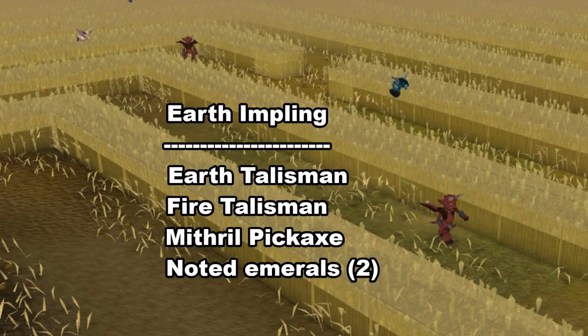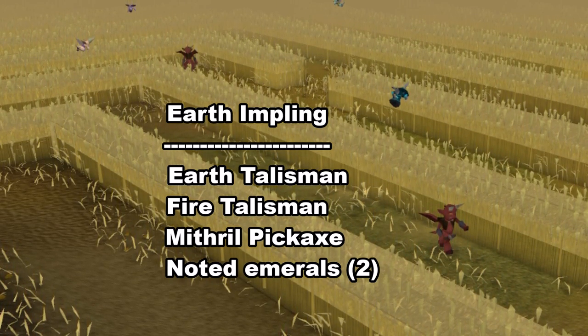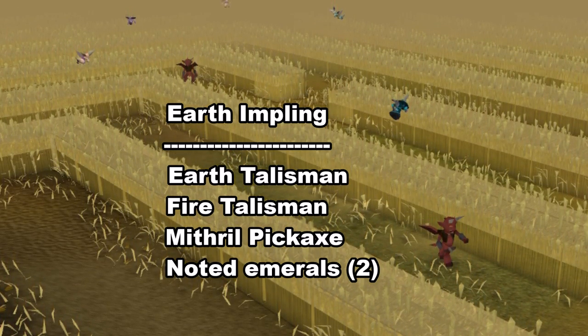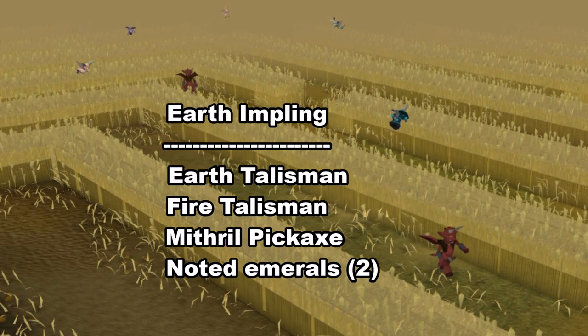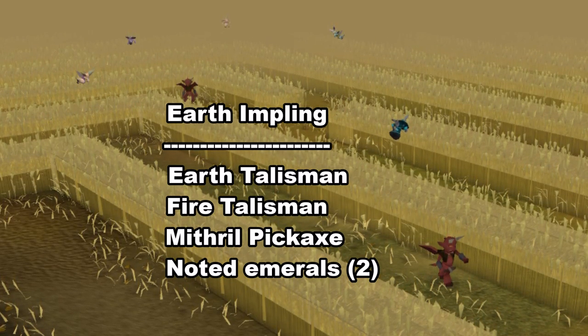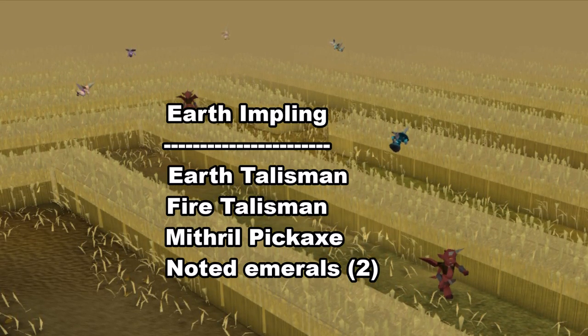The next impling with some decent unique rewards is the Earth impling. The reason you should ever catch Earth implings is simply to get yourself some quick talismans. This impling has a very high chance of giving you the Earth Talisman, the Earth Tiara, as well as the Fire Talisman, and a pretty decent chance to give you a Mithril Pickaxe as well. So if you need those talismans to runecraft, make sure to catch some Earth implings because you'll get those talismans really quickly.